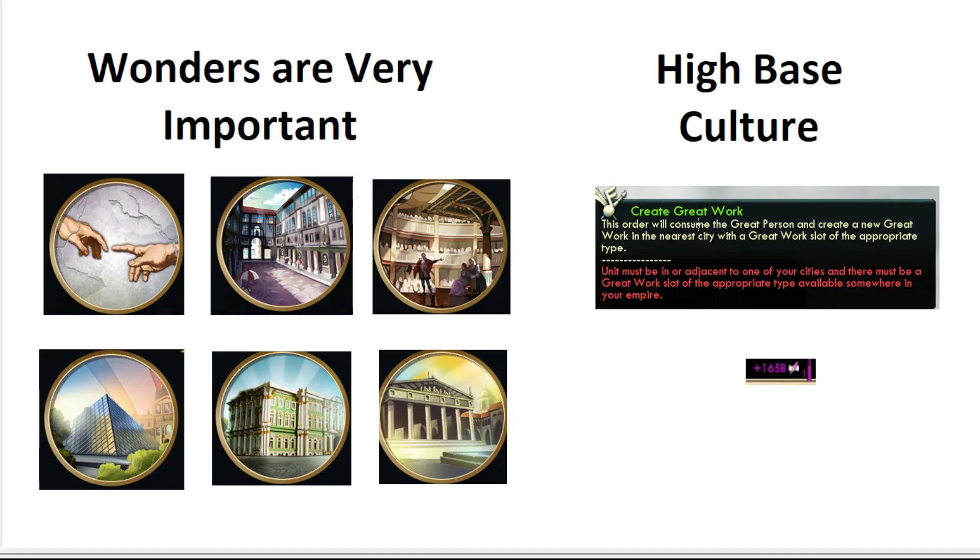Most of our culture is going to be coming from great works, modifiers on great works, wonders, and stuff like that. But additionally, there are certain civs that give a lot of high base culture bonus — think Madagascar, think Brazil. These are civs that just have a lot of inherent culture built into their kits. Something like this is another thing we're looking for when we're playing aesthetics.